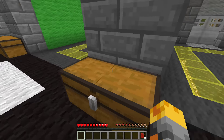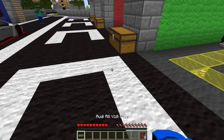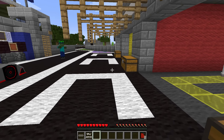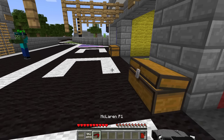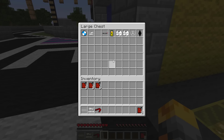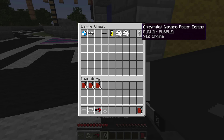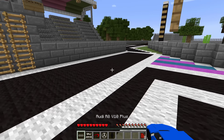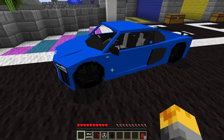Let me go and get out our next cars because the way they look is very important too. So let's get out the Audi R8, also the Jaguar CX75, the McLaren P1, the Mercedes Actros - I don't know what that is - and also the Chevrolet Camaro. Here we go, you guys ready? Let's do this!